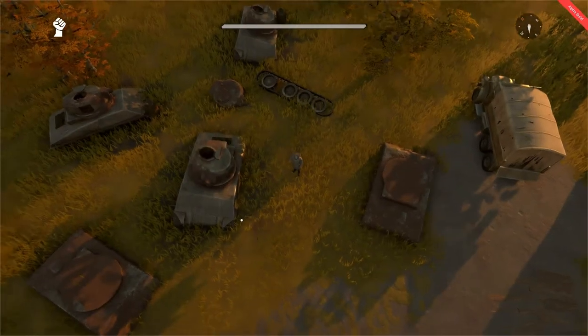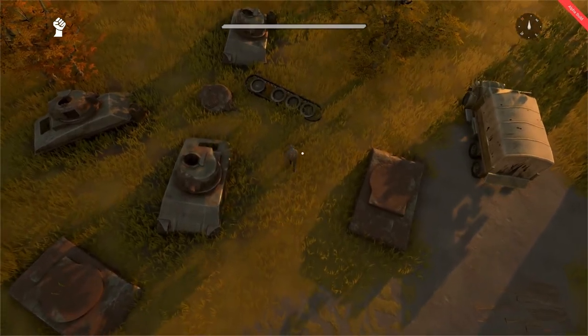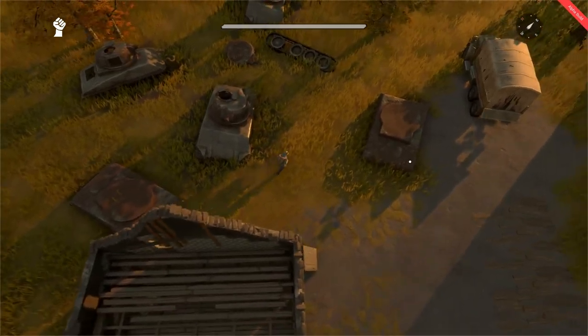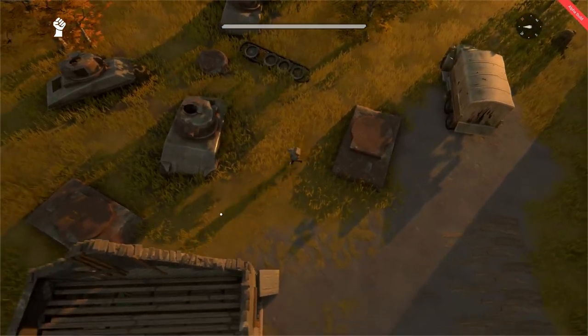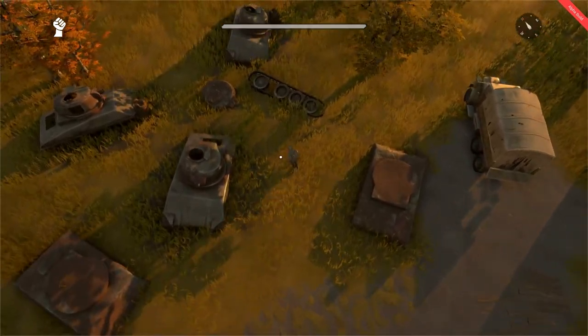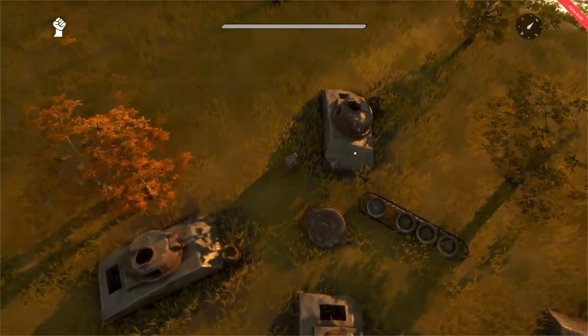Here we have arrived at our component field. As you can see, it is a graveyard of tanks. It is also important to know that the two rusted-over tanks without their movable turret on top are just here for aesthetic purposes. The actual nodes of a component field are these three destroyed tank bodies over here.